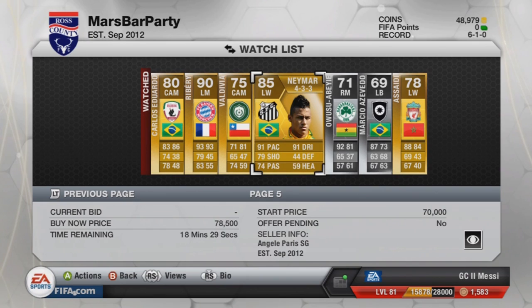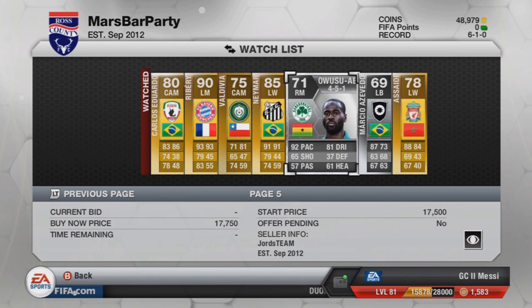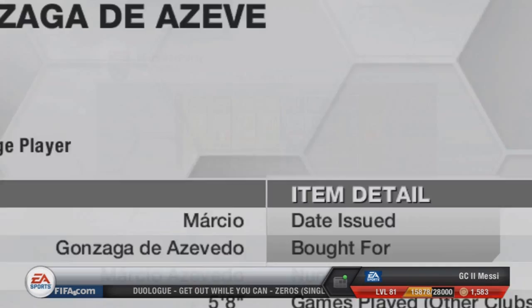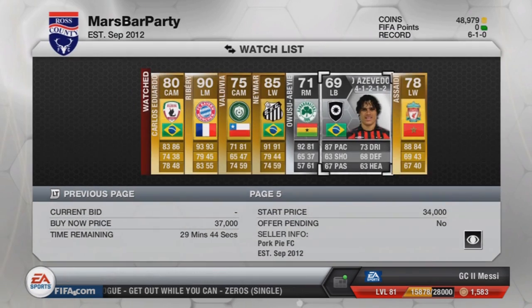Then we've got Neymar — as a right-winger he looks incredible. 91 pace, 91 dribbling, and 79 shooting. Then Quincy Owusu-Abeyie — 5-star skill, looks like an animal. Marcel de Vida again — 5-star skiller, left back. And finally we've got Liverpool's Assaidi — 5-star skill, 4-star weak foot guys.